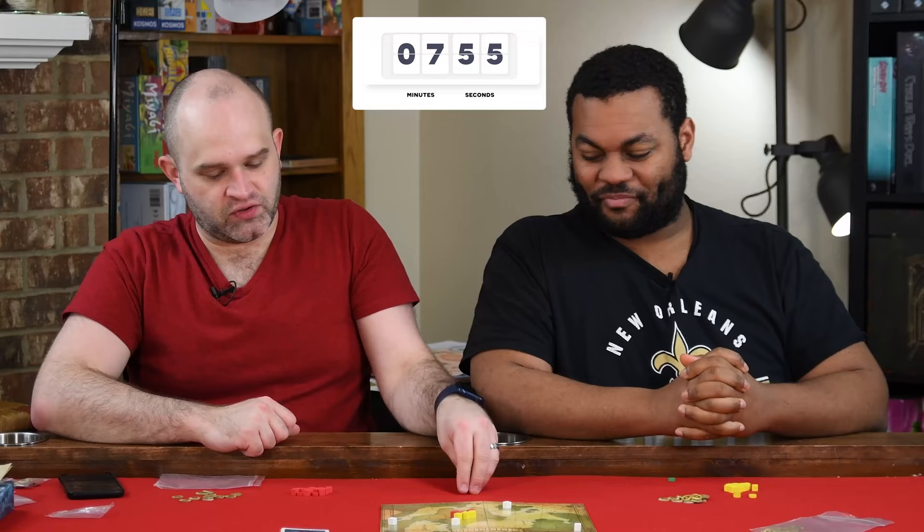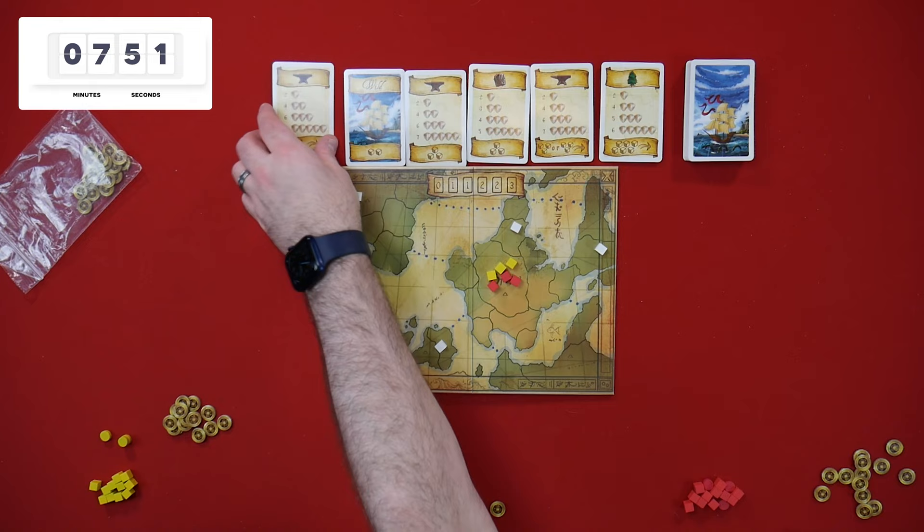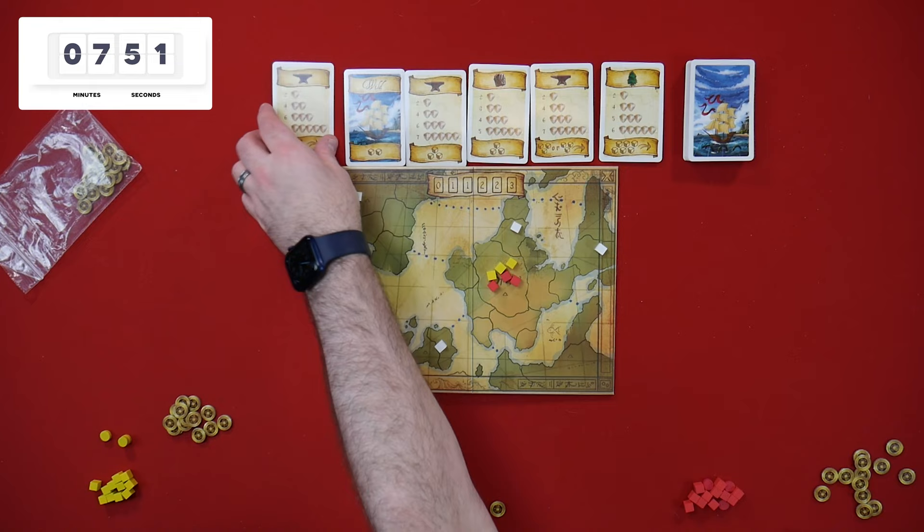Okay, so we bid for first place. Alright, here we go. I go first. I have to spend the coin, so I pick a card over here. I'm going to pick this one — I'm going to move my armies. So I pay no coins. Let's move four armies. I'm going to move all three of them, actually.